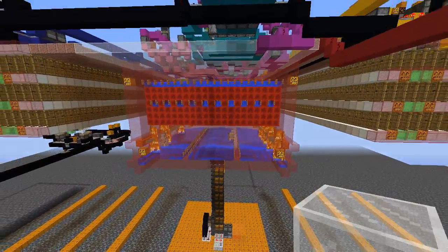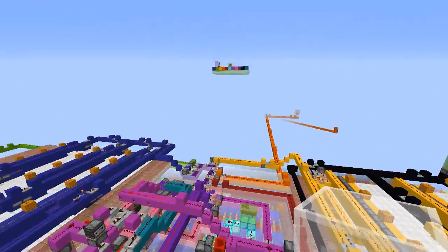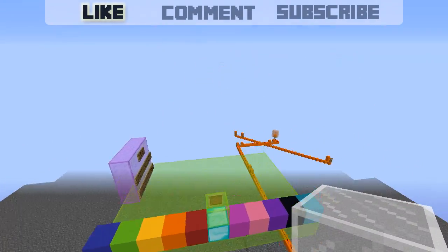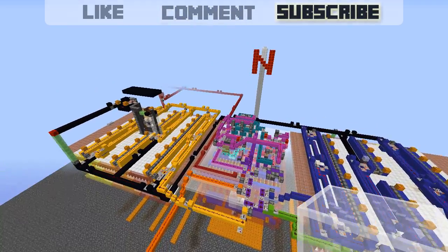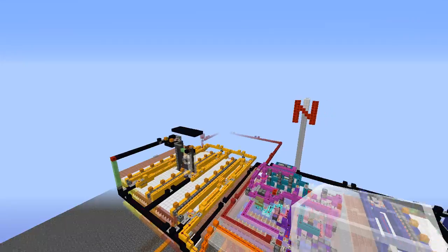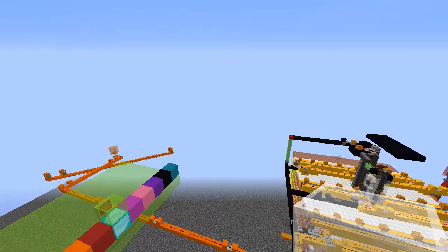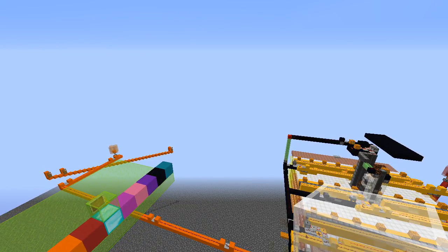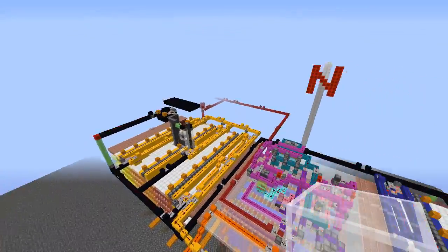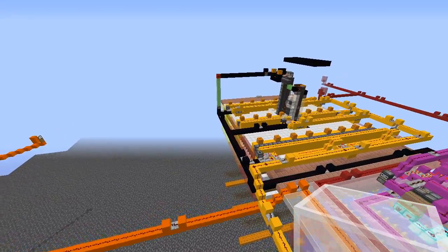One downside of this design is it is locational, which means it can only be built in the negative X, negative Z coordinates. I'm not sure if it is possible to make this non-locational because the tolerances I've been working with on this farm are absolutely wafer thin. You might just be able to squeeze this out and make it non-locational, but I don't think so at the moment. Maybe I'm wrong — prove me wrong, guys.